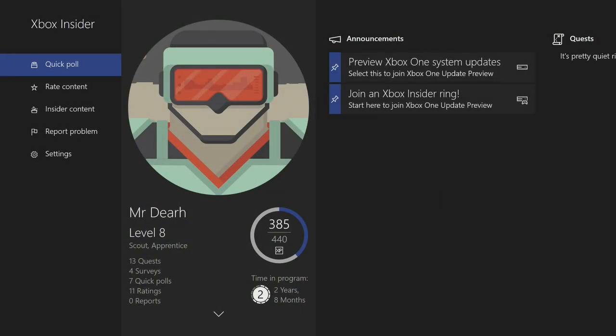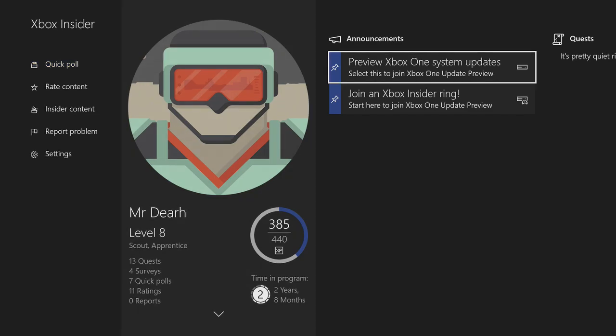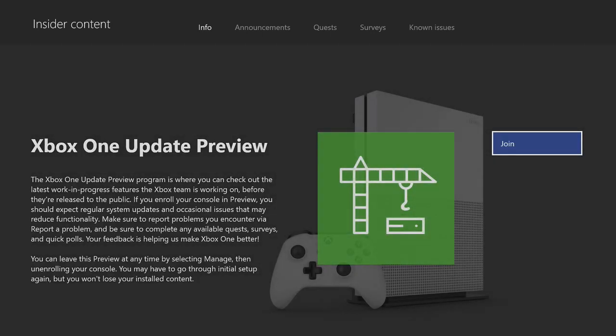Once you have installed it you're going to see this screen. I am level 8 and I have done a couple of things — I am currently not in the Xbox One update preview. To enroll, all you have to do is go over to announcements, click select join, and click join.